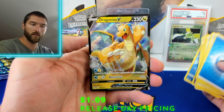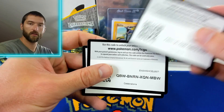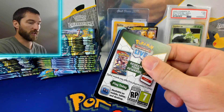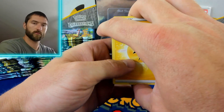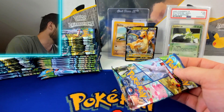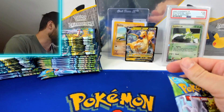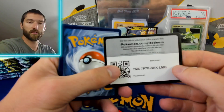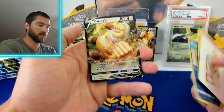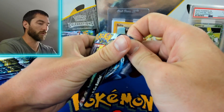Gyarados and a Dragonite V — we'll set the hits up in the background. A lot of people said their chase card for this set was the Skyscraper Mewtwo. I'm not even sure what you call it, that's what a lot of people were calling it on Instagram, and I can see that — it's Mewtwo within skyscrapers. Mine was definitely the Radiant Charizard and we pulled a lot of them. It took forever to pull that one; it was the last Radiant we pulled. But then we pulled a ton in a row.